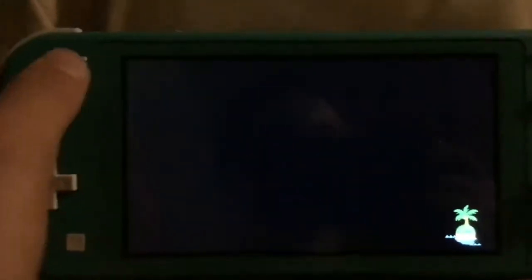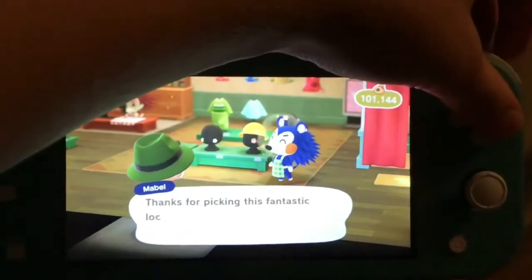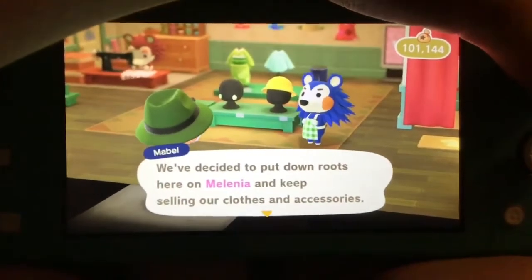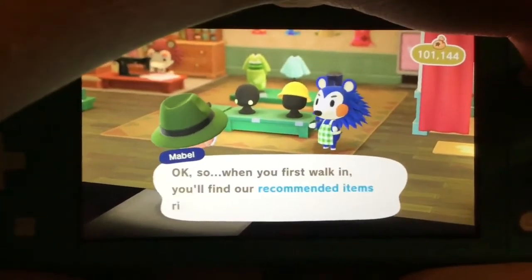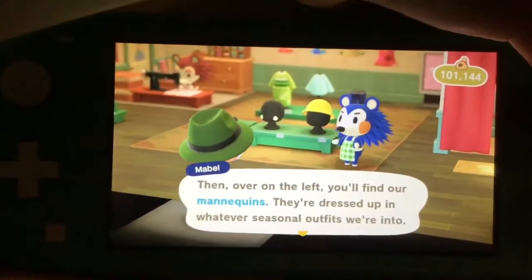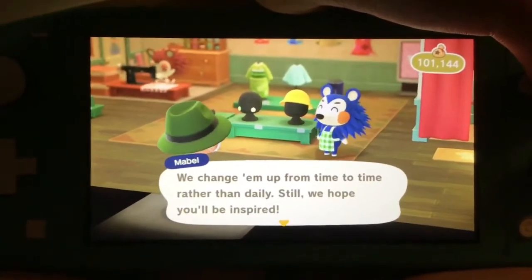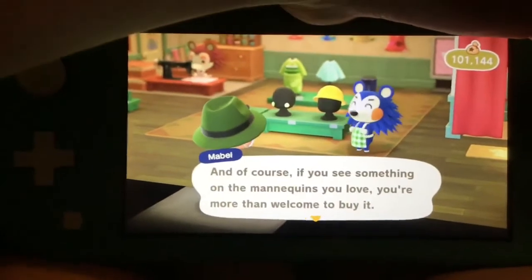We're entering Able Sisters — I haven't actually checked what's inside yet. Thanks for figuring this fantastic location for us — we just had to put down roots here on Millennia, keep selling our clothes and accessories. Let me give you a quick tour of our shop. When you first walk in, you'll find our recommended items right here, front and center. We change these up every single day to keep things fresh. Then over to the left you'll find our mannequins, dressed up in whatever seasonal outfits we're into. We change them up from time to time rather than daily — we hope you'll be inspired. If you see something on the mannequins you love, you're more than welcome to buy it.